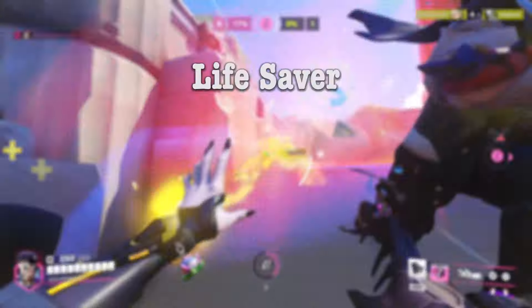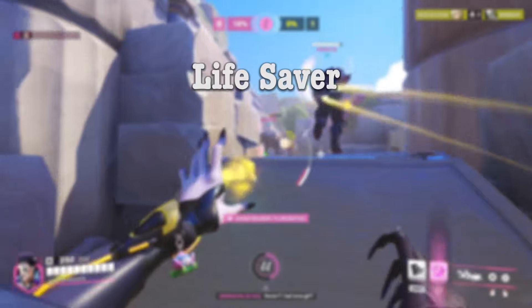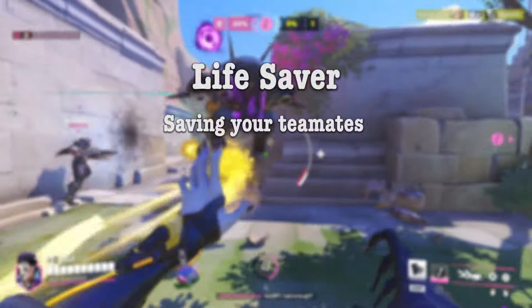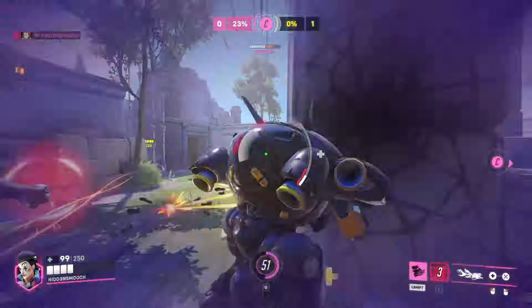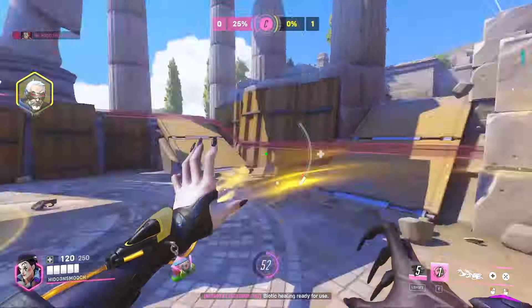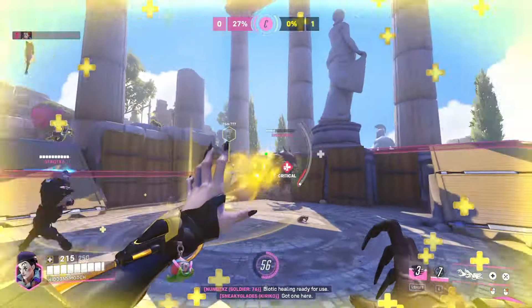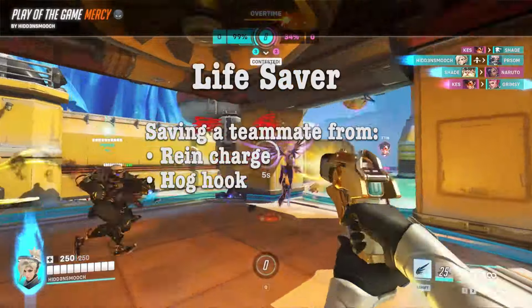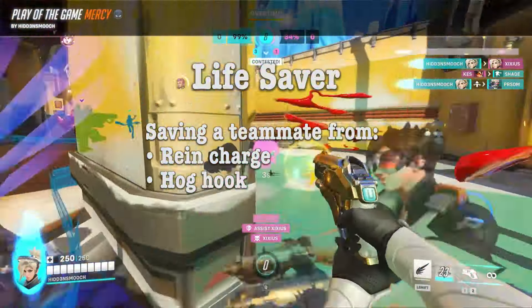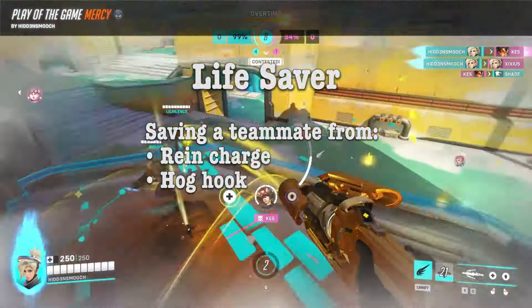The second category is called lifesaver. This category features situations where a player saves a teammate from near death. This means it is mostly seen with support, but not always. For example, someone is attacking your teammate but you're able to kill the enemy before they kill your teammate. To get the most points with lifesaver, it would typically be saving a teammate from a Reinhardt charge, a Roadhog hook, or anything of that nature.